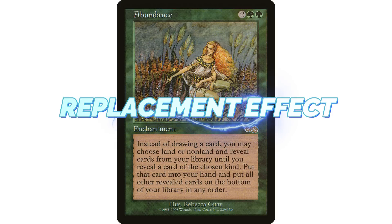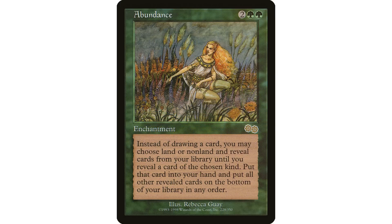Abundance is also a replacement effect — if you would draw a card, you may instead choose land or non-land — so this skips your draw, which can actually prevent you from drawing yourself to death if that is an issue. It really is a card you could put in any Commander deck and it's going to be doing lots of work for you.